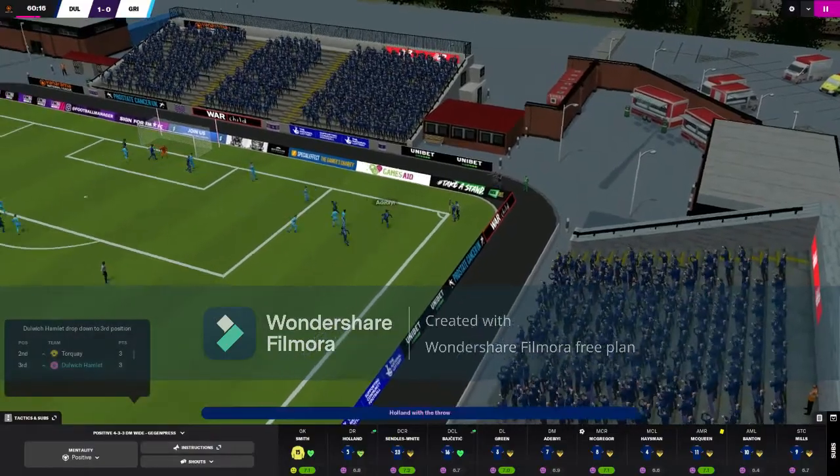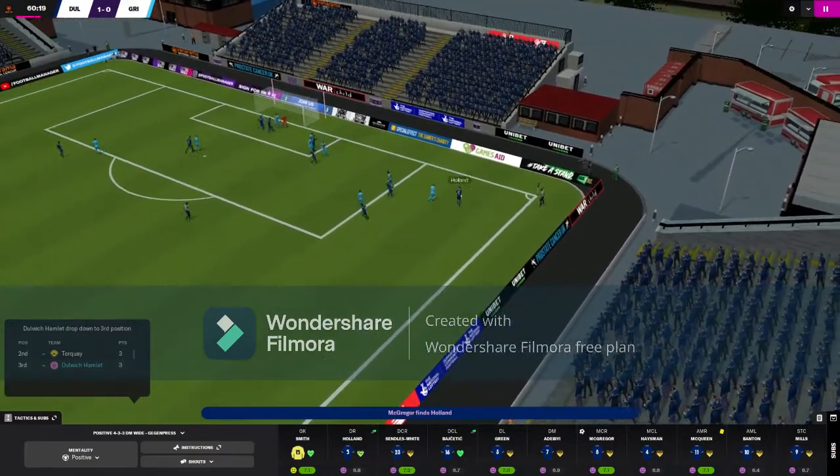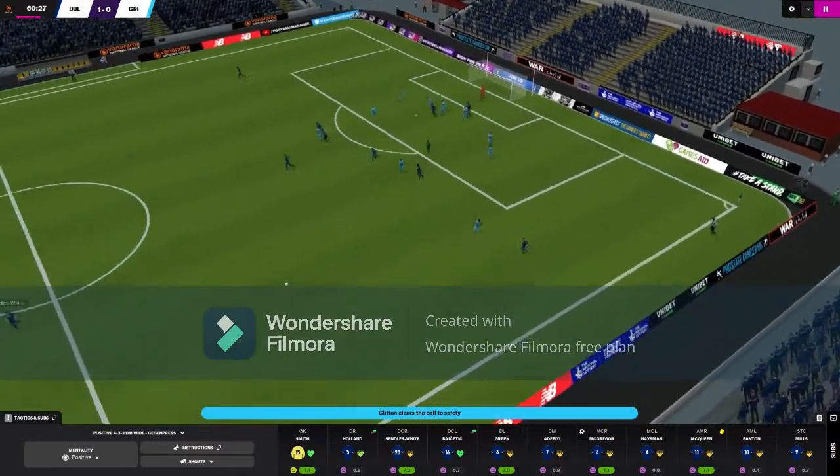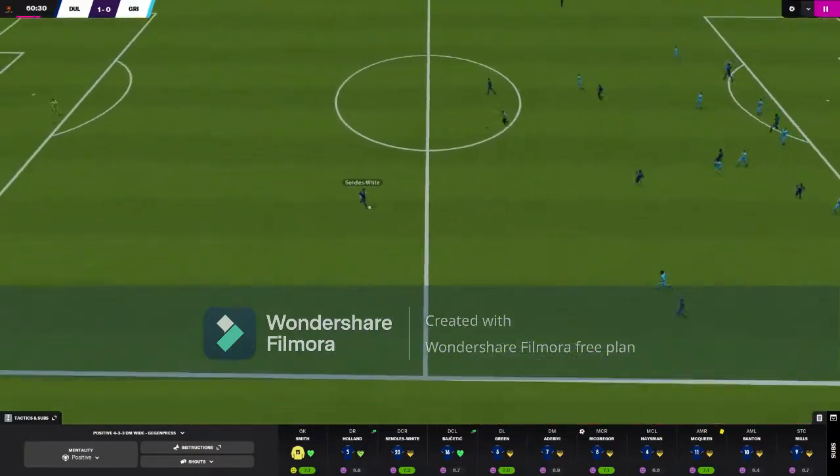Throw in here with Holland, went on the right hand side, in to Adebayi and to McGregor. Back to Holland who whips the ball in — oh, he hit the crossbar! And Grimsby managed to clear it, only as far as Sendles White.